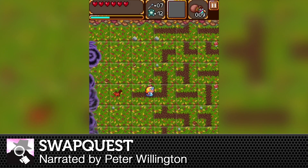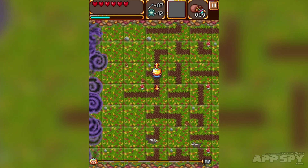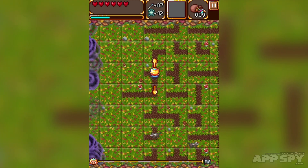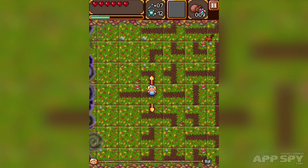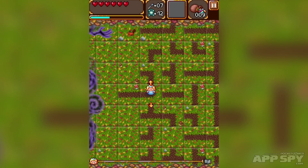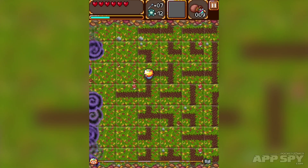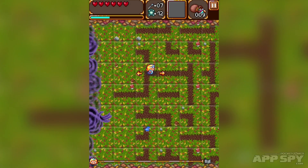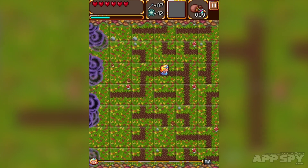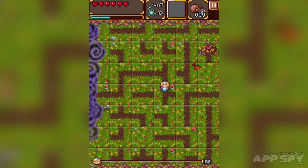SwapQuest is from RebusMind Game Design. You can see that I'm constantly moving along here, and I want to swap tiles to keep going. It's a little bit like Pipe Mania, which is a classic Amiga puzzle game — the idea is that you need to create a path.